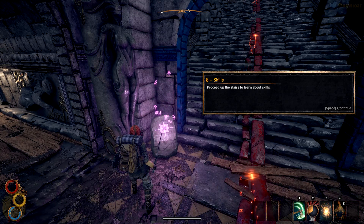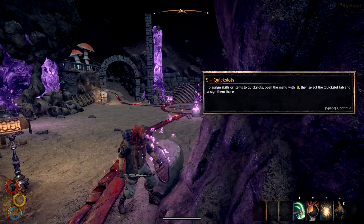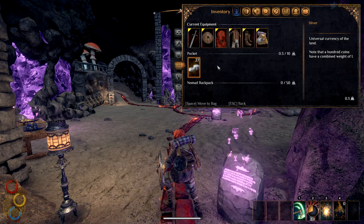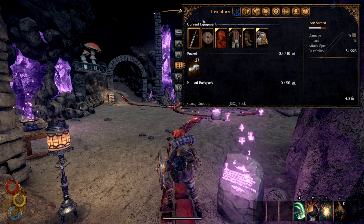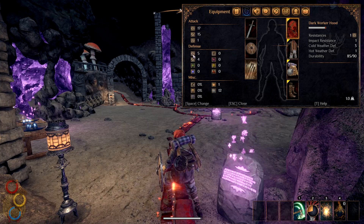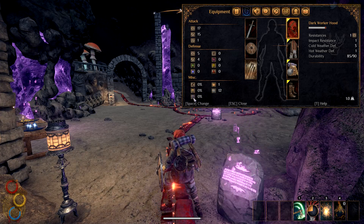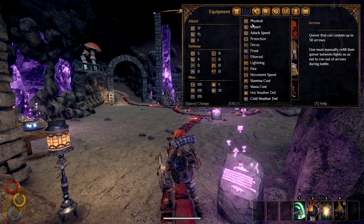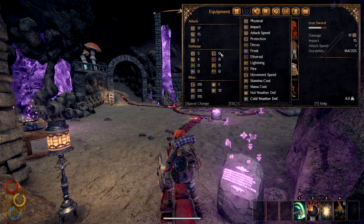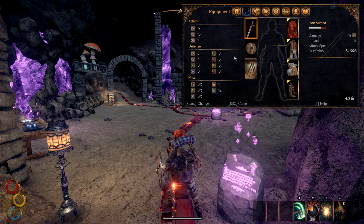A quick slot — I can actually open the menu with I. I've got quite a few things here: our backpack, our pockets, and our current equipment. We've got our stats: attack, defense, and misc. There is no tooltip to see what these things are about, but maybe with the help key I can get some info. Now I understand — we just need to read the icons: physical, impact, projection, and so on. Fairly clear.